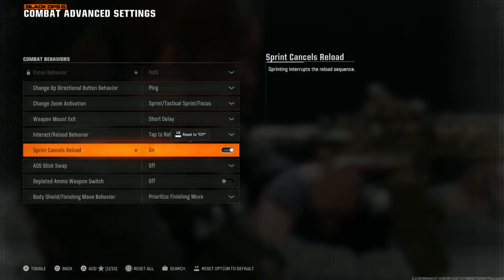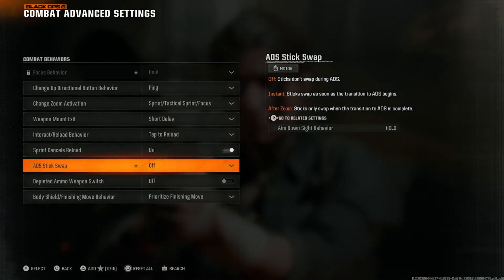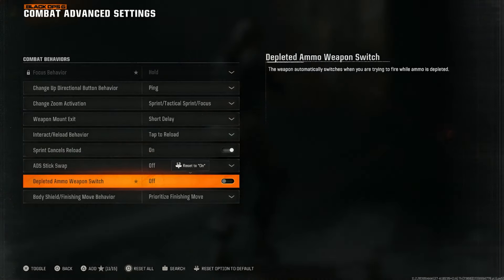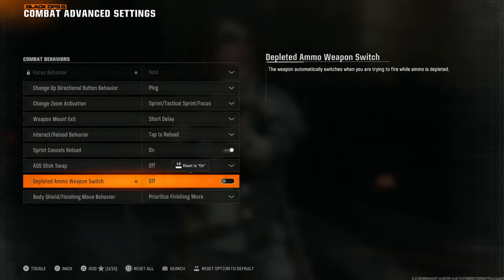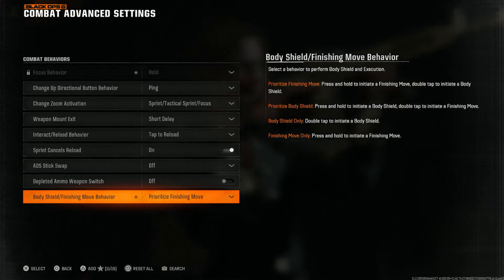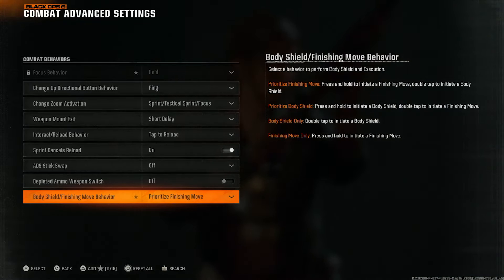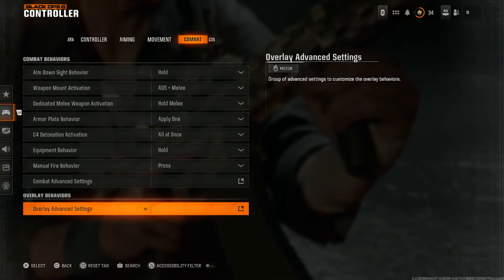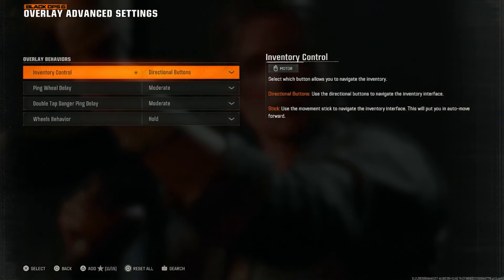ADS stick swap — if you can use that one, send me a video because that's crazy. Depleted ammo weapon switch I have off — I don't want any automated actions happening to my character. Body shield versus finishing move — I want to prioritize the finishing move, even though I know you guys would love to see more body shield action. The overlay settings for combat are kind of important but not really a major change.